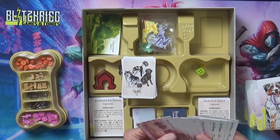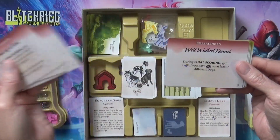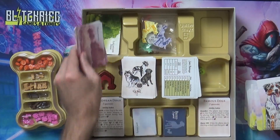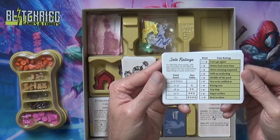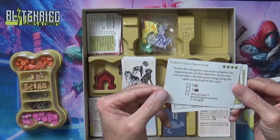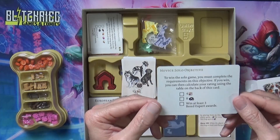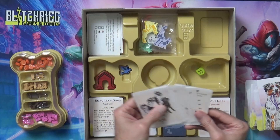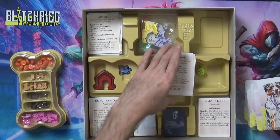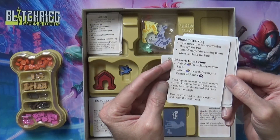Then we have what look like objectives, and I notice they've got numbers on the bottom to show the cards. Just starting noticing more and more games do that now. Then it shows solo ratings - that one's Legendary, this one's Expert, this one's Intermediate, so this one's probably the Beginner or Novice. And I'm assuming four of them - so probably player aids, there are four of those, just showing the game rounds and the phases breakdown.